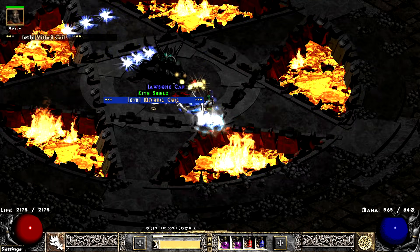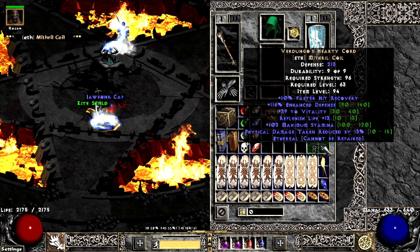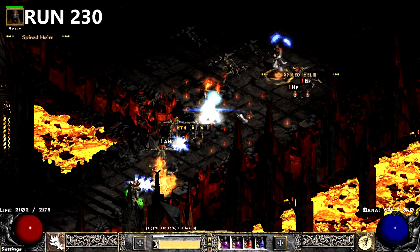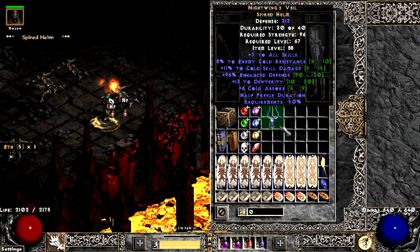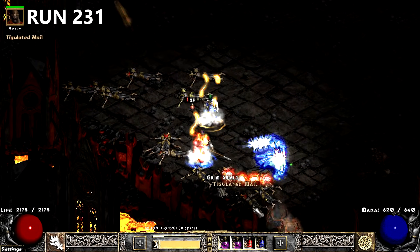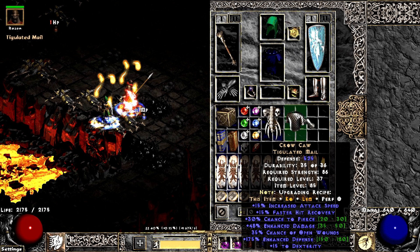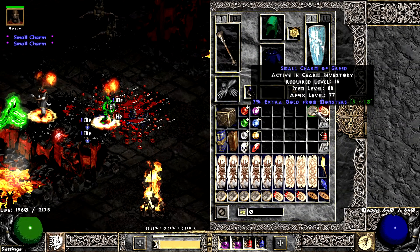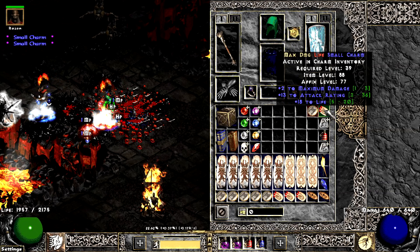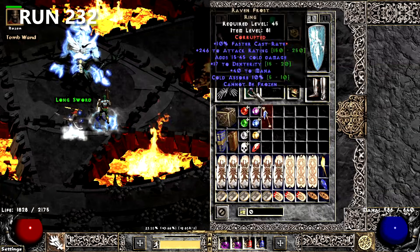Is it too much to ask for my Verdungo to not be F? On run 230, I find my first Nightwing on PD2, and it rolls pretty decent. A nearly perfect Kroka drops on the very next run. A poor man's 320-20 drops a little later. The streak continues on 232 when Diablo drops a nearly perfect Lyric.